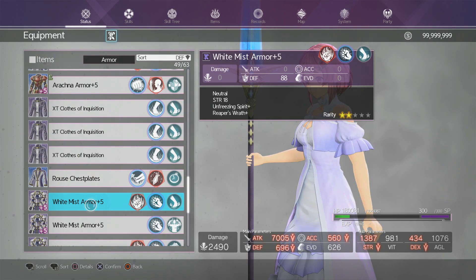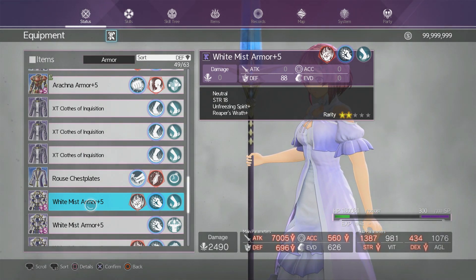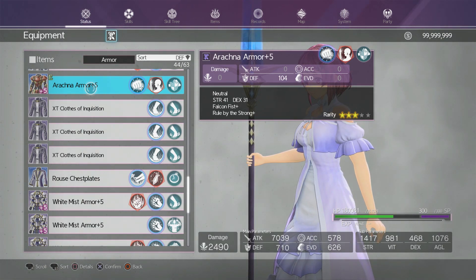Starting off, I got the White Mist Armor. The White Mist Armor is definitely one of the best armors for hazard builds — it's one of the most important armors in this game, especially if you want to do a hazard build. The location is Sylvia Mountain in the east, the first map you go to. It's up at the top where there's a spider spawn. It's actually a relic quest.